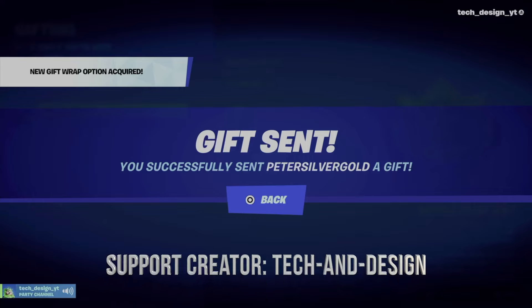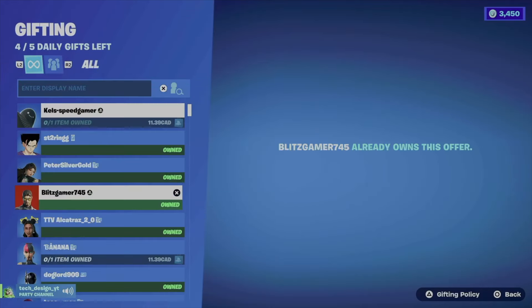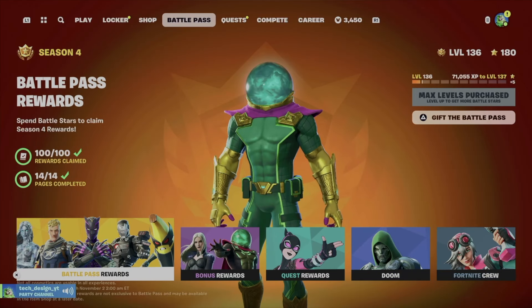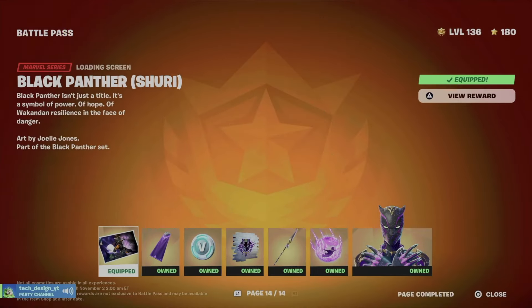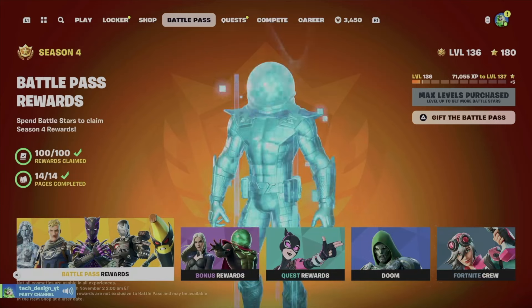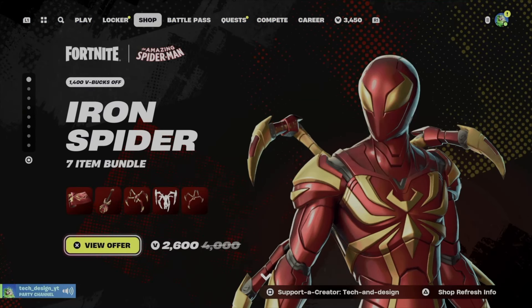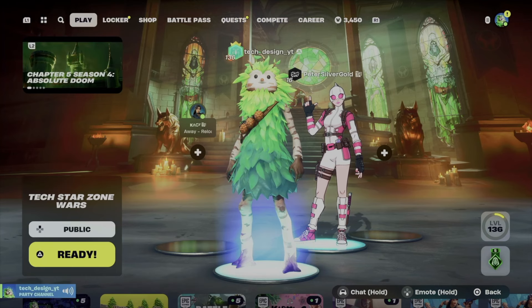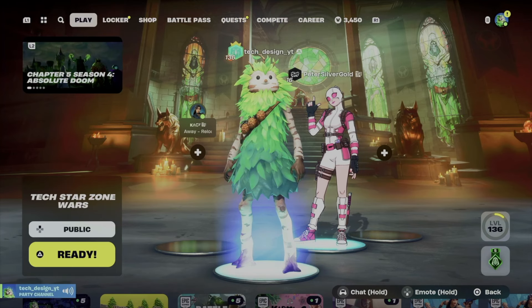Gift sent! To confirm he has it, I can go to his name again — you'll notice it says he owns this, so I cannot send it again. Going back, if you got the battle pass you can wear any of the skins. He's not level 100 yet but he can claim some of those skins and show off whatever he got from the battle pass.